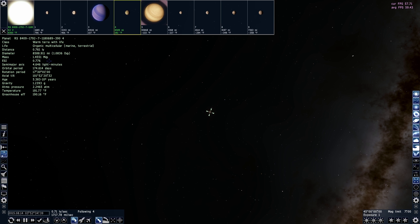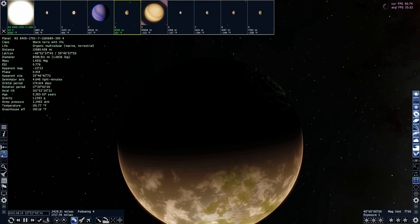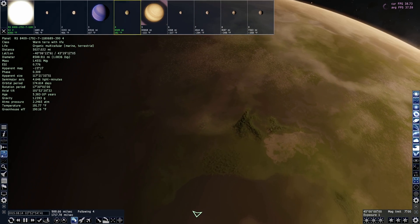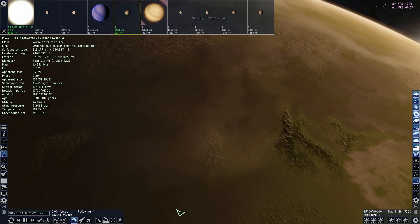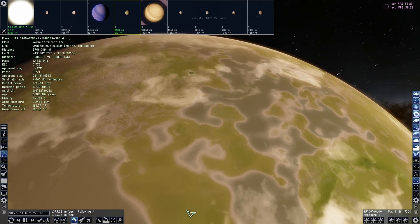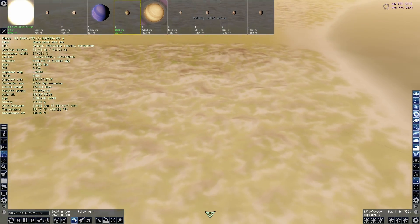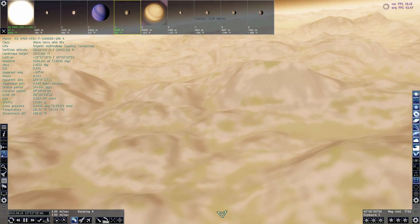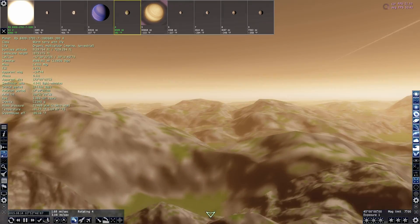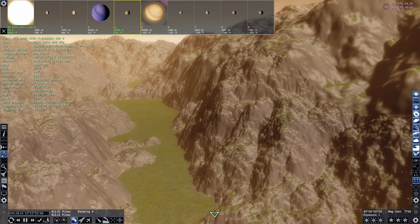A terra is essentially an Earth-like planet. This one is a warm terra at 191 degrees Fahrenheit. I have it set to imperial — I know metric makes more sense but it's easier for me to take in the scale in imperial. The atmosphere is actually very thin. Let's see if we can find an interesting mountain range. Now we're below the atmosphere in the clouds, and if we sit here long enough the mountains will just click into place and clarify.